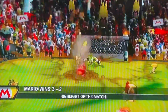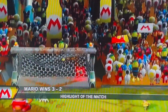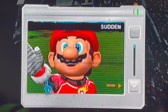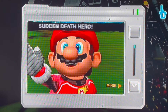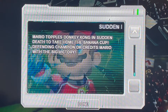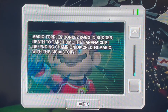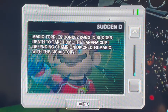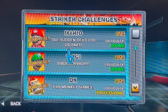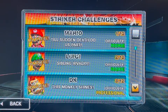Yeah, so we completed Mario's Striker Challenge. Sudden death hero — Mario topples Donkey Kong in sudden death to take home the Banana Cup. Defending champion DK credits Mario with the big victory. Alright, so we're going to end this video here.